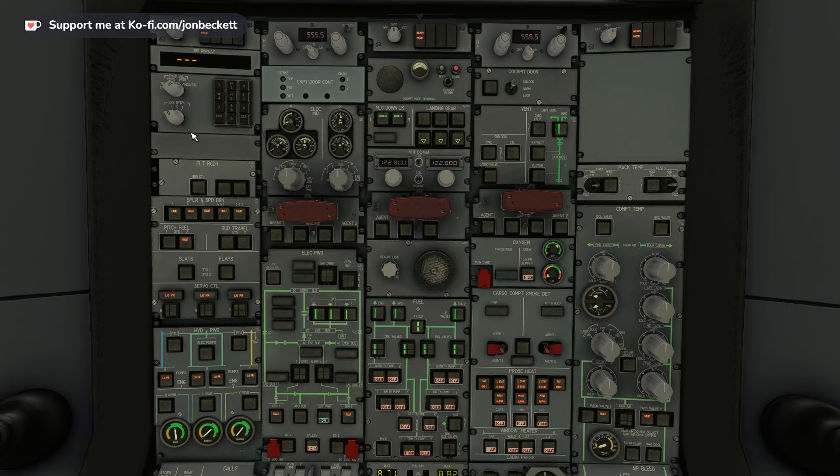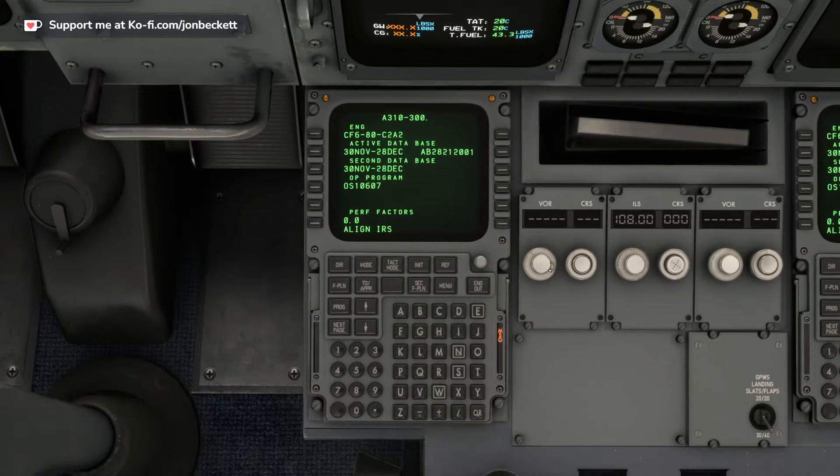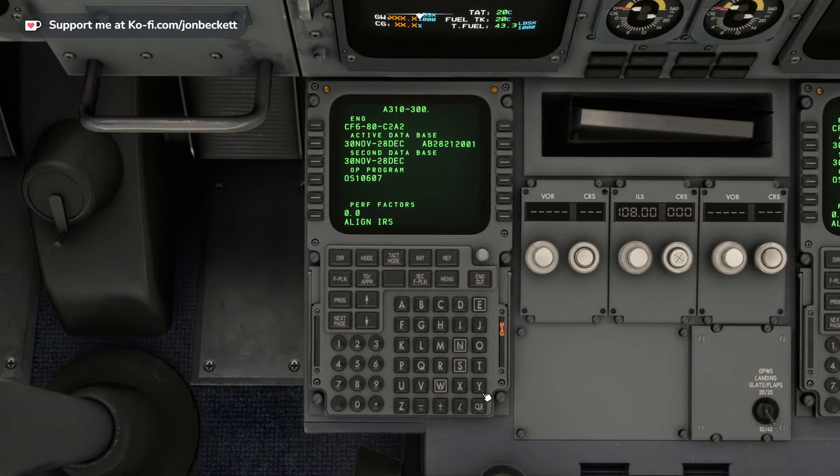Oxygen section — that's on the overhead, over here. Low power supply — and that's gone into the green immediately, which is great. I don't know what I'd do if it didn't, to be honest. So we go down to the MCDU now. It's saying 'align IRS' — we click IRS and we can clear that.